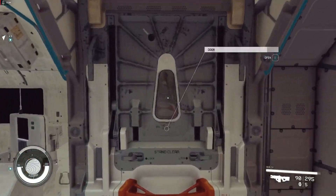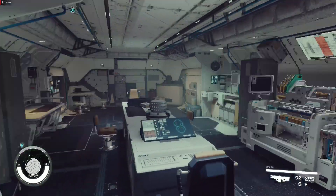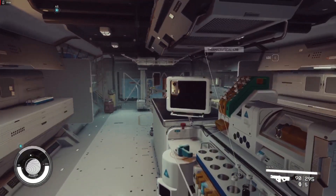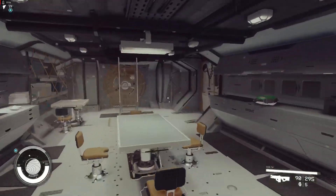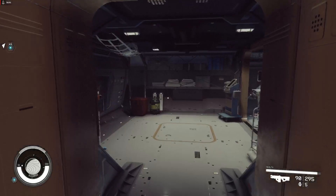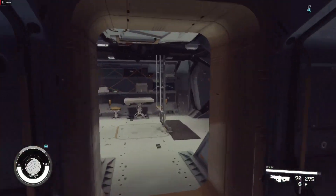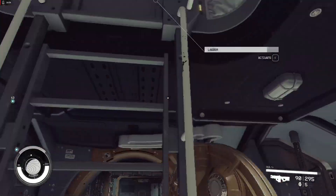We have labs, we have armories — it's a fleet ship. We have labs, armories and everything for the space research projects — laboratories, infirmaries for fleet operations. You can go up here also.